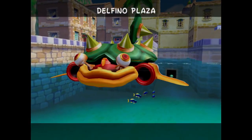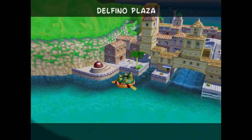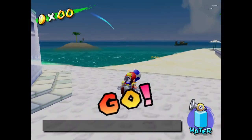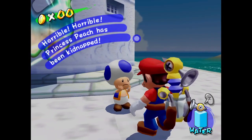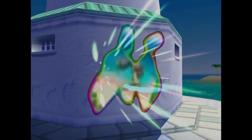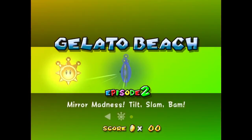World number four appears right over there. One issue that will become readily apparent is these toads are now all freaking out. If we talk to this guy right here — Princess Peach has been kidnapped. Not again. Anyways, I know it seems really urgent, but we're going to keep working on this world and then eventually we'll go over there and help out Princess Peach.